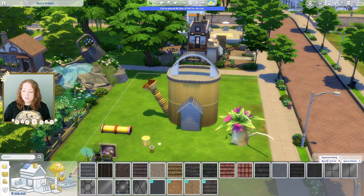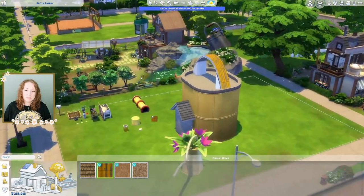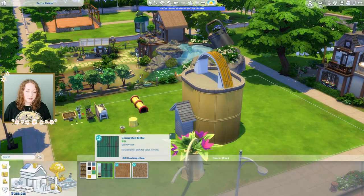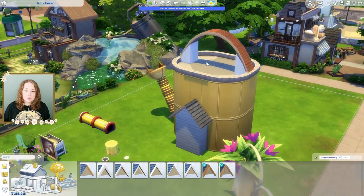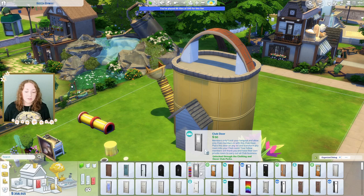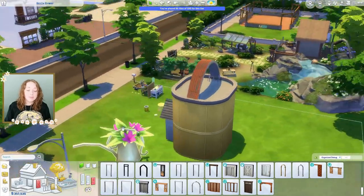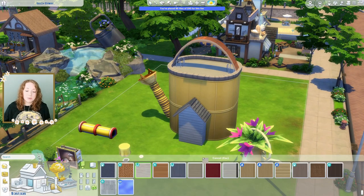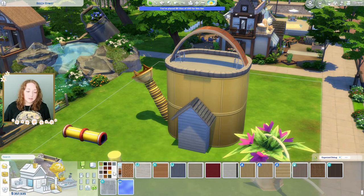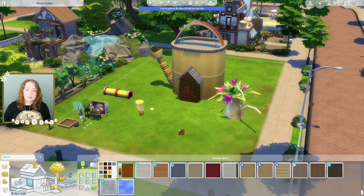It still needs some work. For the handles, let's see if we have a yellow option — maybe this rusty one. It doesn't really match but I think that's our best choice. Maybe we could do a green handle — that definitely doesn't match. I think red looks good. Now what we want to do is make these walls go away. I'm actually gonna grab a door and place it on there to make the wall invisible. I'm gonna leave them for a little while in case I need to move them. I think I'm gonna change the color of this to an orange. I think that looks good.